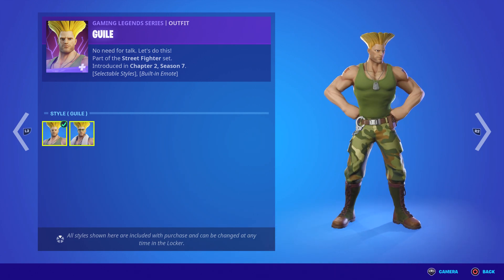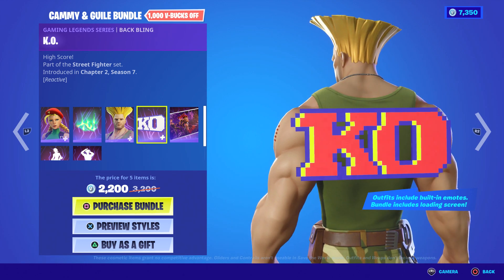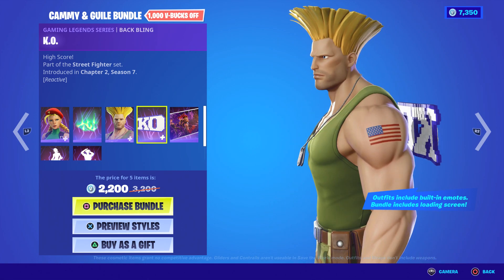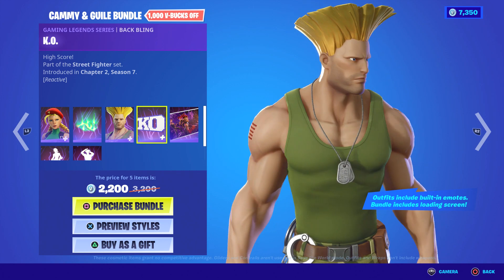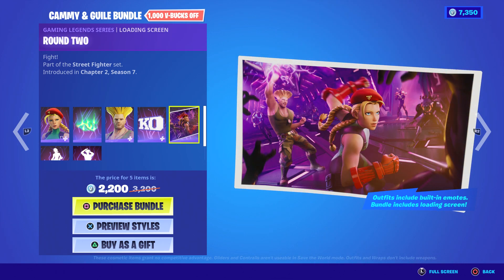The Glistening Gully style changes the top and bottom — like the pants and what he wears on his feet. This is the High Score part of the Street Fighter set — it's a KO outfit and it includes a built-in emote and loading screen. It looks pretty cool but really distracting though. When you play Fortnite you don't move like that, so it might be distracting. It comes with a loading screen called Round Two — looks pretty good.